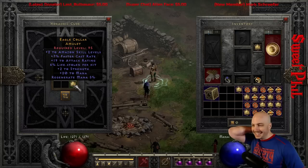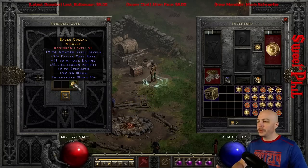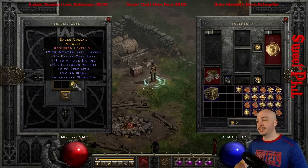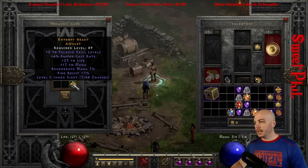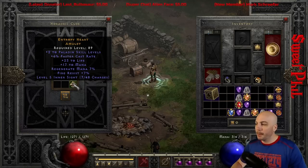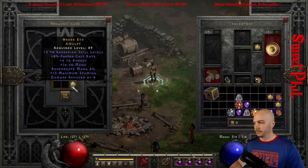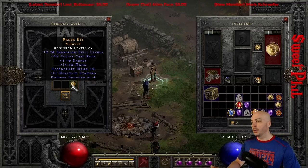There's a 2 to Amazon — 95 level requirement, not my favorite — life leech on it, not a super great Amazon one. The stuff helps a tad, but we'll hang on to it as a 2 to Amazon skills. Then a 2 to Pali online — Pali and Sorc are kind of the ones you look for. Assassin's kind of bumped up in price with Mosaic being so popular. This one's just a little fire res and Inner Sight charges — kind of a generic Paladin caster amulet, but not bad. And two in a row: 2 to Barb skills now, 8 cast rate, another 2 to a character skill.